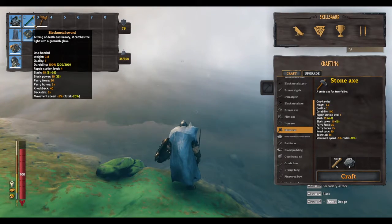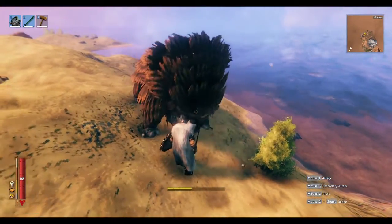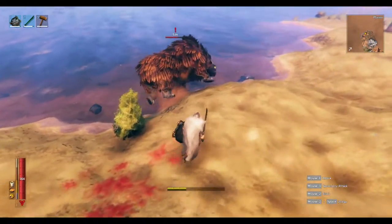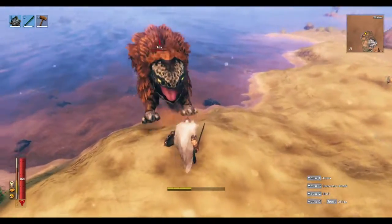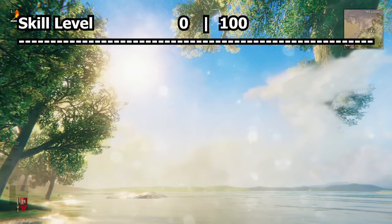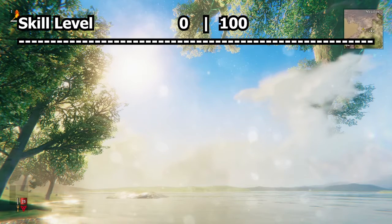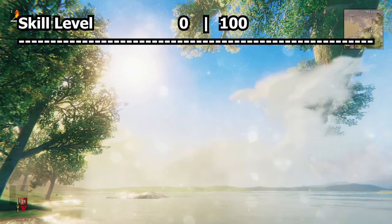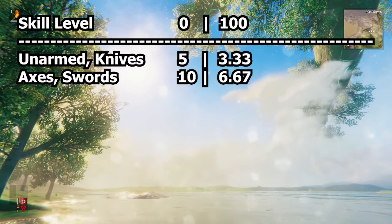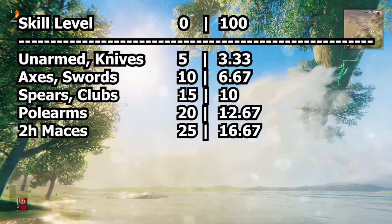For stamina, different weapon archetypes will consume different amounts of stamina. Similarly to how damage works, each skill level will reduce the energy consumed by 0.67%. A character with no food consumed has a base of 75 stamina, meaning each section of stamina you see is equal to 25 stamina. Displayed on screen is the amount of stamina consumed at skill level 0 and 100. Some weapons and tools can be grouped up since they consume the same amount of stamina: knives and unarmed; swords and axes, including pickaxes and wood cutting axes; spears and clubs; pole arms; and two-handed maces.